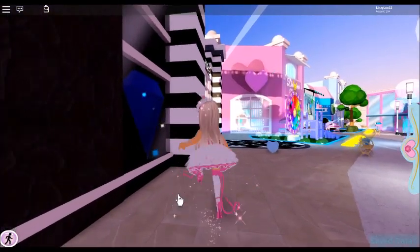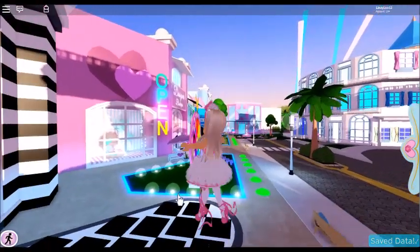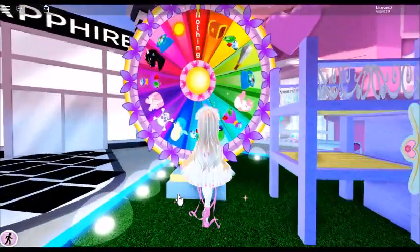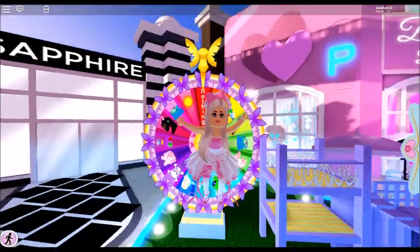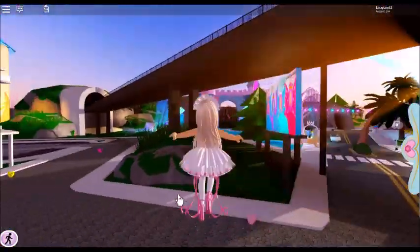So the first step is to always get your diamonds you get for free. The computer in your apartment and even the wheel — when you spin the wheel and it gives you diamonds, that's basically free diamonds. Even if it's just 100 diamonds, it still adds up.